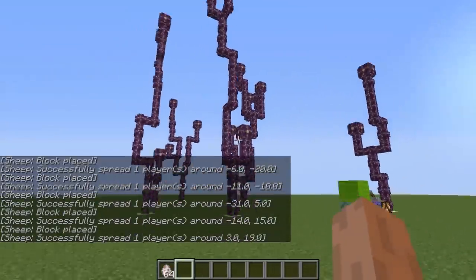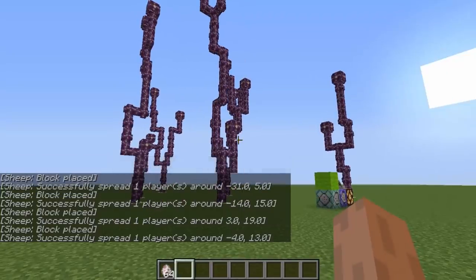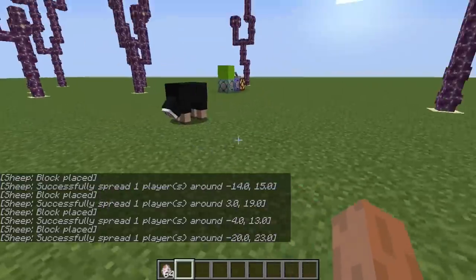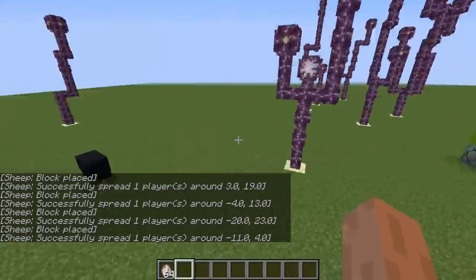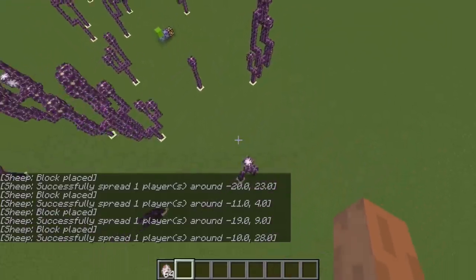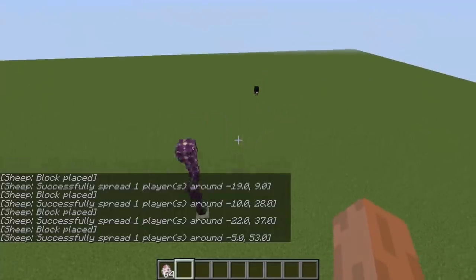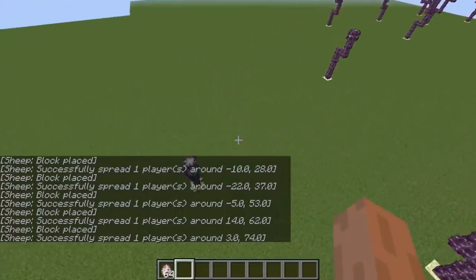It looks a lot cooler now because I thought I would do like flowers and trees, but that can be done. But this is a lot cooler because there's more variation — I'm gonna fly around here. Because the chorus plants have their own little style, which is obviously different every time. It's unique. And this sheep is gonna run around everywhere and plant these for me.